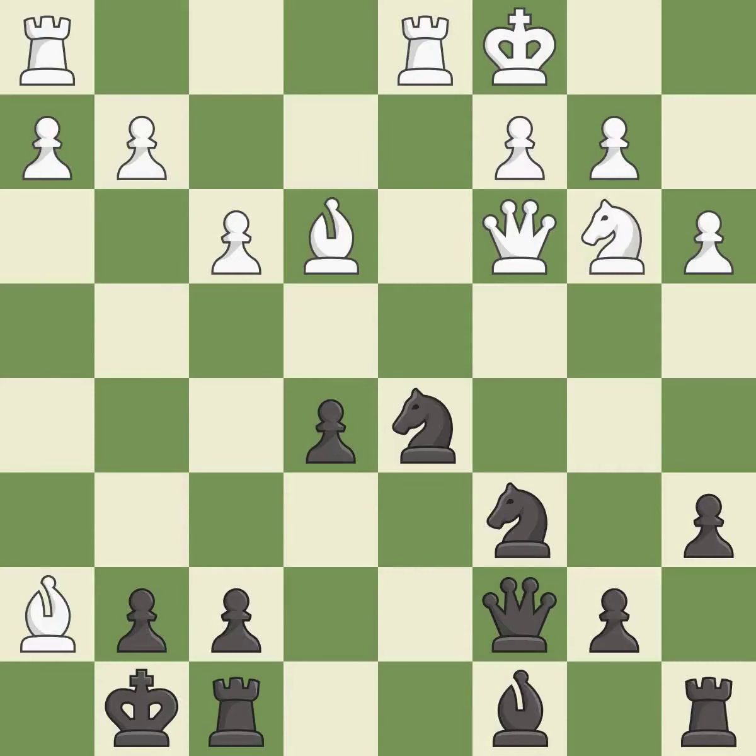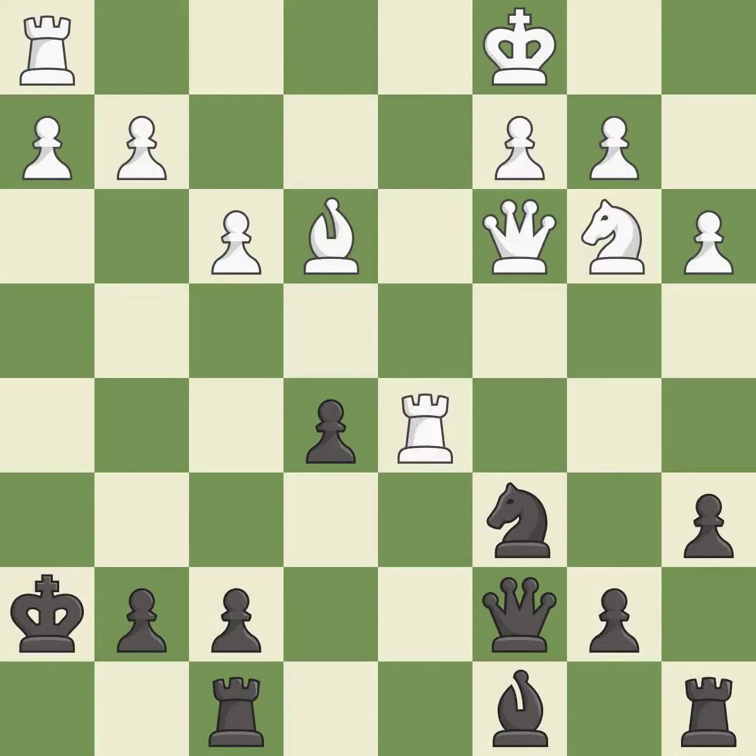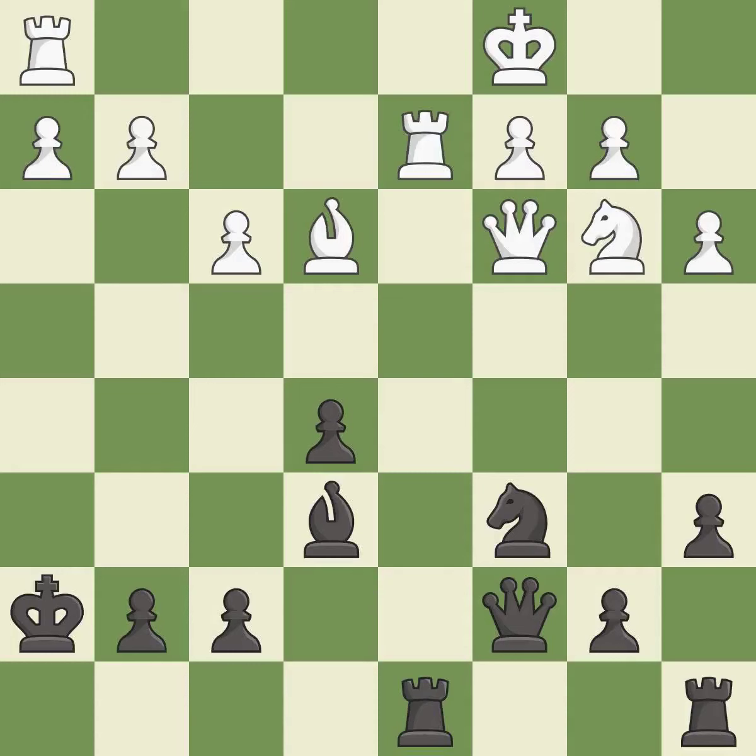This exposes an attack on a knight while also checking the king — this is the only move that works and it is best. Recaptures — it is best. This captures a knight and eliminates a threat; this is the only good move. This activates a piece and simultaneously wins time by attacking an opposing rook — it is good. This misses a better way to move a rook to safety — it is a mistake. Black was worse off, but now they are in a losing position.